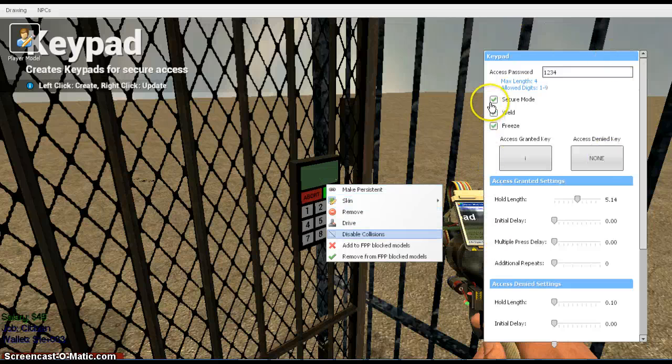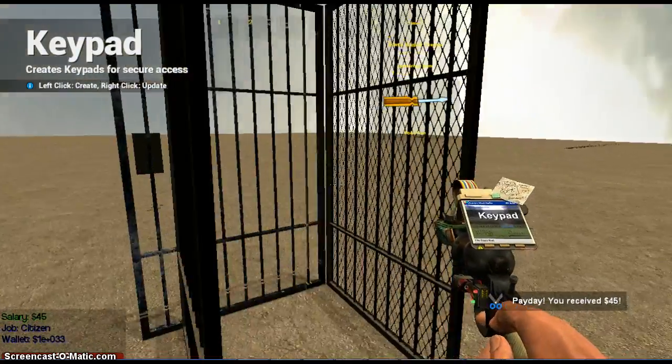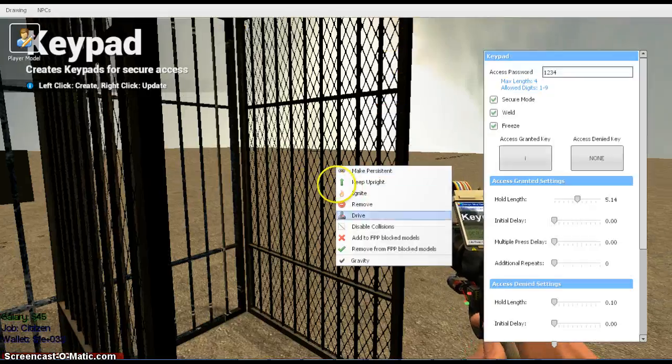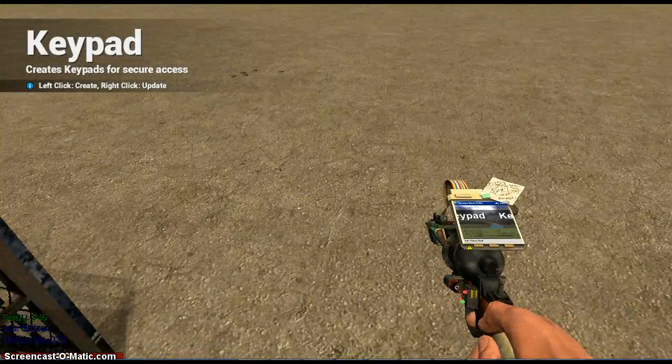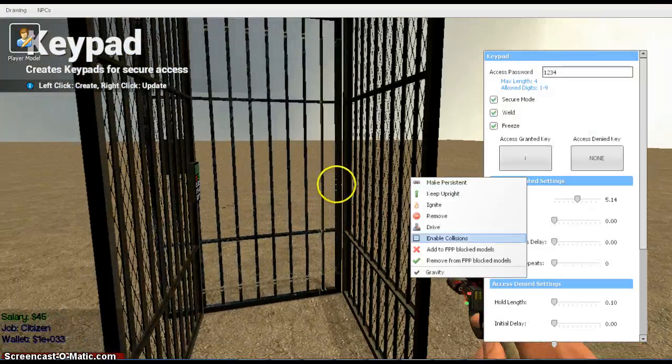Now we just have to wire the whole thing up. Wire this to there by left-clicking.